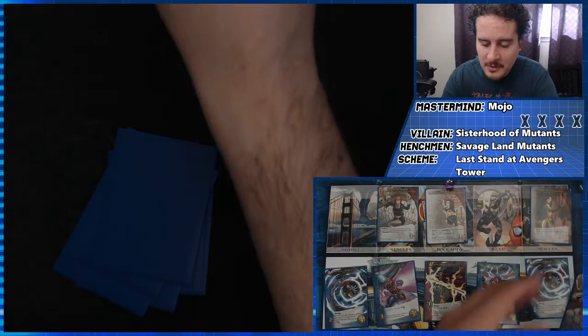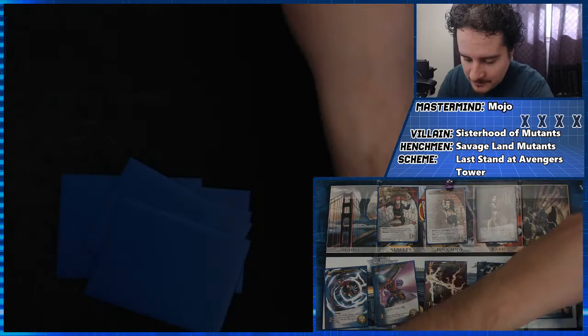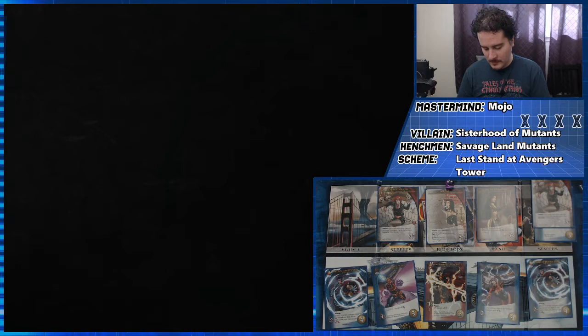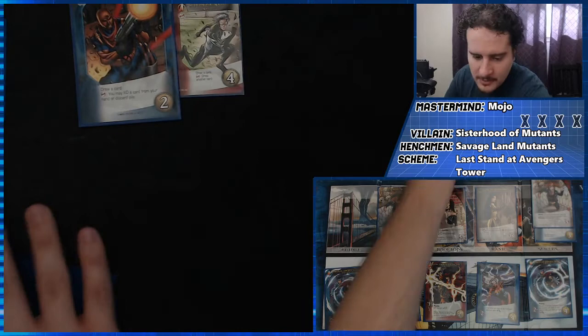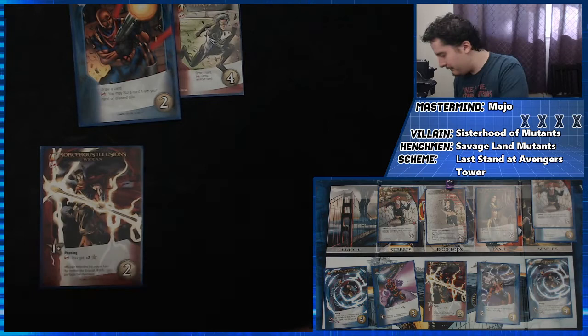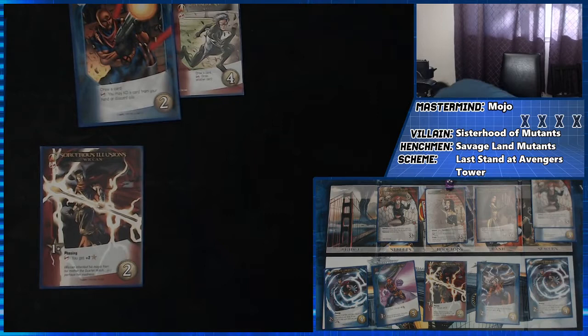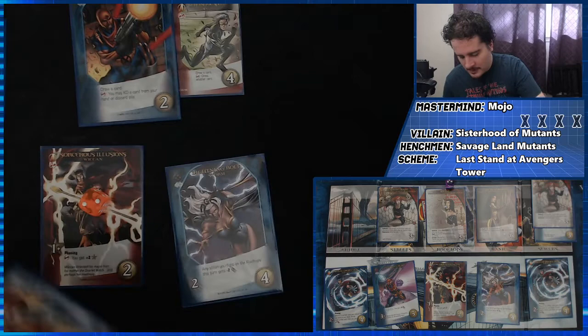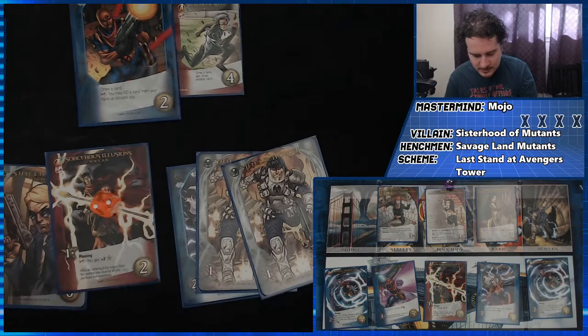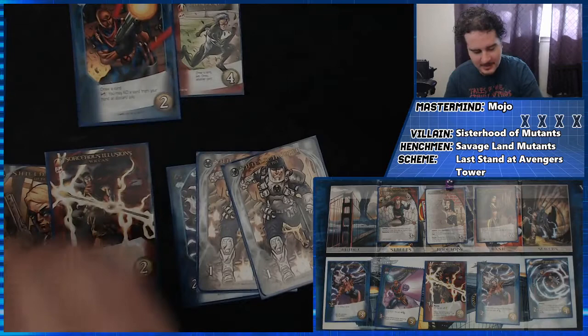We have eight attack this turn — still not enough to defeat Lady Mastermind. I would love to get those cards back in my deck. We have eight attack, so we're going to defeat this Lady Deathstrike — KO one of your heroes, giving us two more currency. So we're at three currency, which I'm going to use to buy a sidekick. Evil card of the turn — defeat Typhoid Mary, get my friend back, leaving me with four currency, which I'll use to get an attack card because we need it.